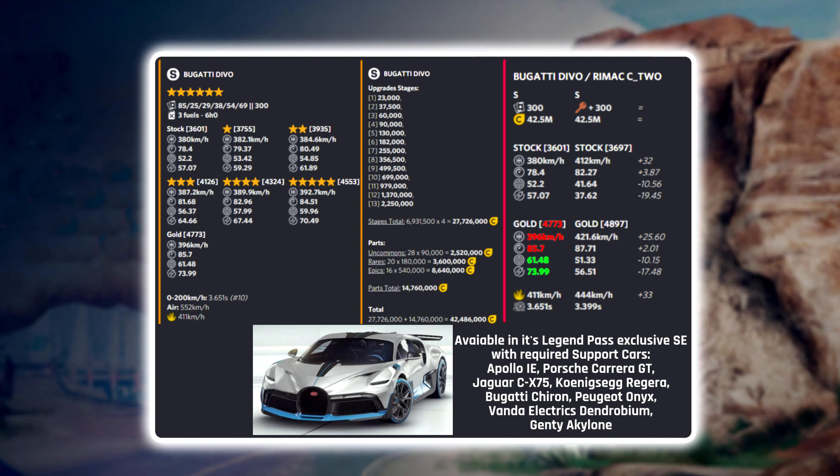But compared to the Renault C2, the Divo's top speed is more than 20 km/h lower, and on nitro top speed it's even 33 km/h lower. Handling and nitro efficiency are better, but overall I'm not sure if the Bugatti Divo will be able to keep up with the C2.